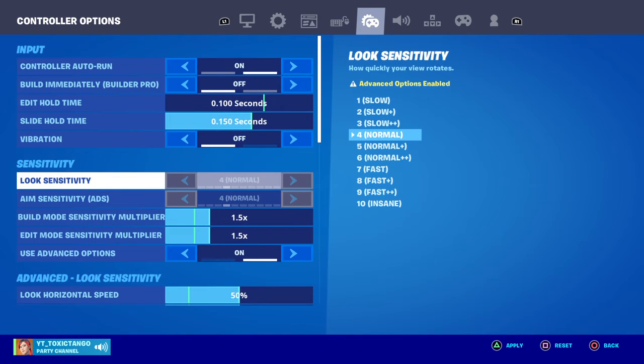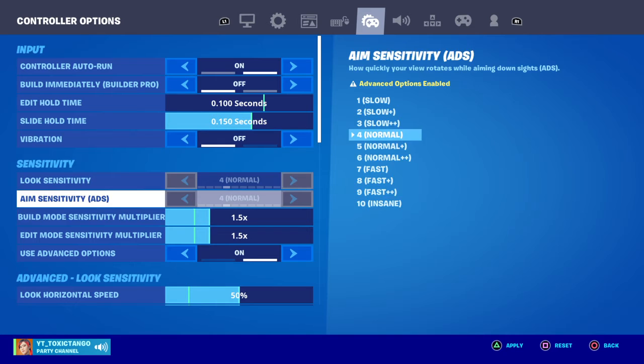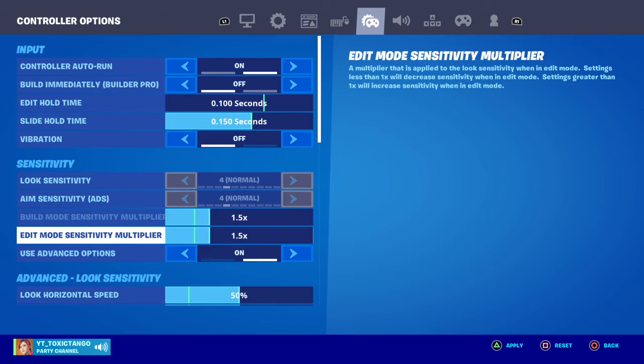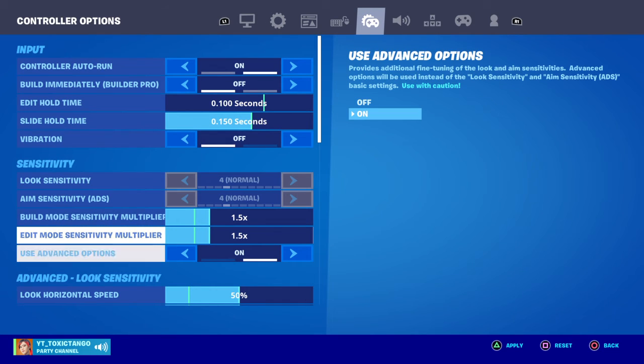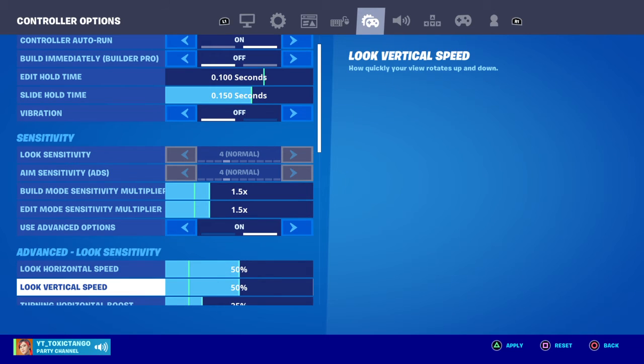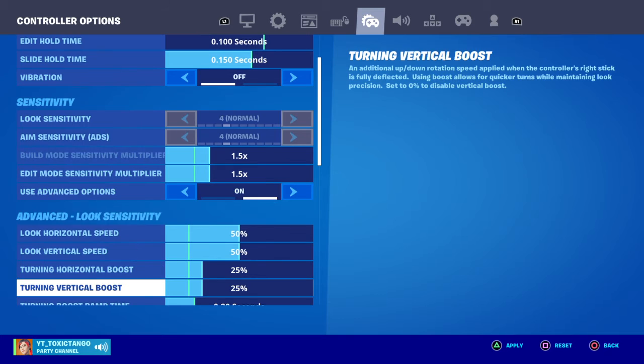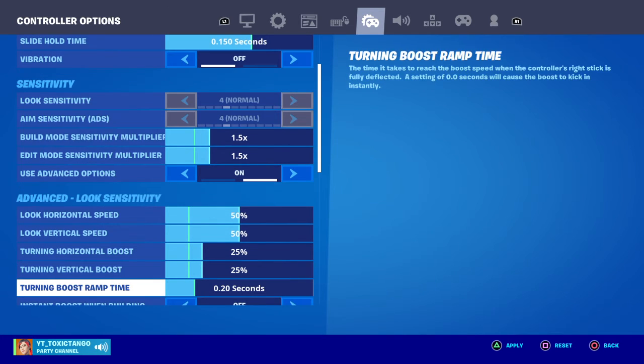Vibration is off. Look sensitivity is at normal, aim sensitivity is at normal, build mode sensitivity is at 1.5, and edit sensitivity is at 1.5. Use advanced options is on. Horizontal speed is at 50, look vertical speed is at 50, turning horizontal boost is at 25, and turn vertical boost is at 25.